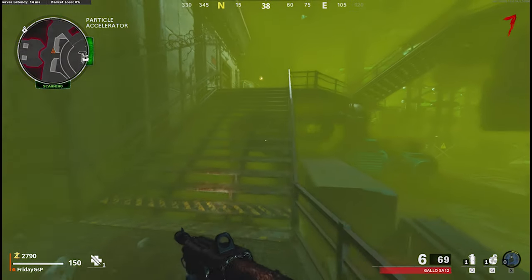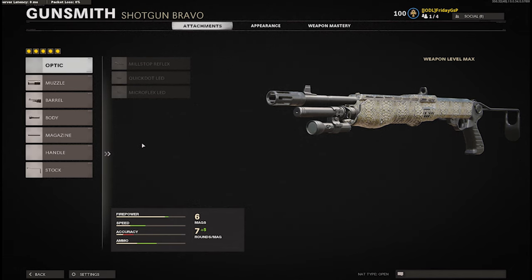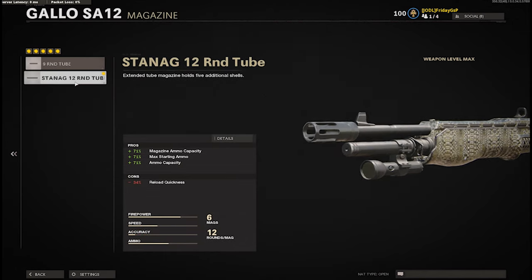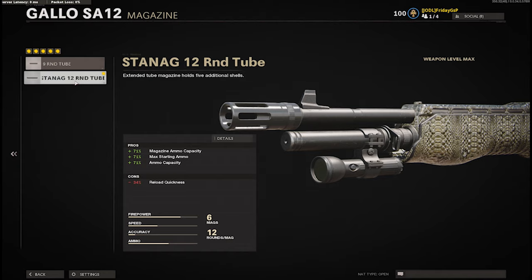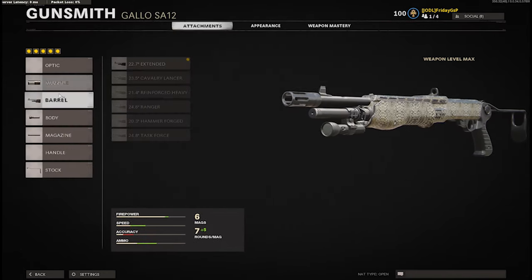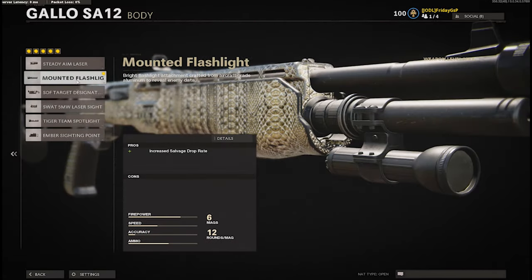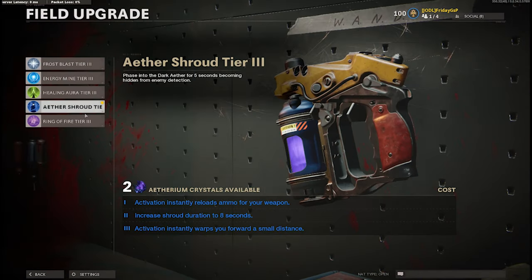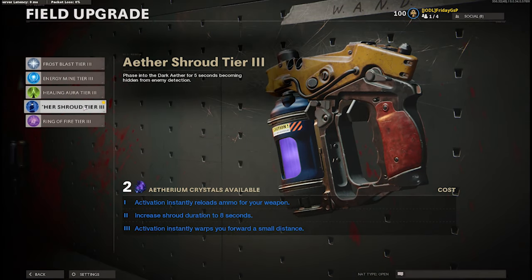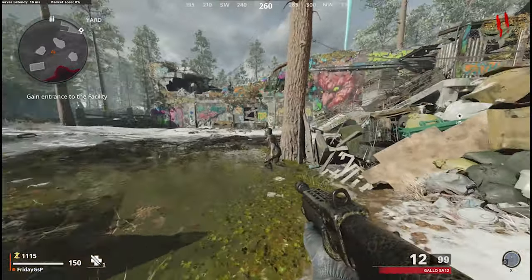First of all, pick your weapon. I would recommend using the Galio, because the only difficulty here is that you have to face those hellhounds, and those dogs are quite annoying — they can charge you and they are fast. Because of that, I recommend the Galio with the 12-round tube and pick the Aether Shroud as your special ability to get a little teleport, become invincible, and get a fully loaded magazine. All of those points are perfect for the social distance challenge.